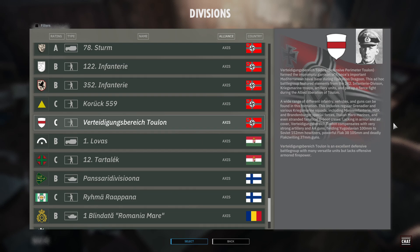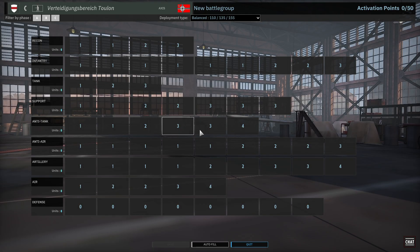Verté des Ganges-Péreiches-Toulon is an excellent defensive battle group with many versatile units, but lacks offensive armored firepower. Alright, let's go look at them.